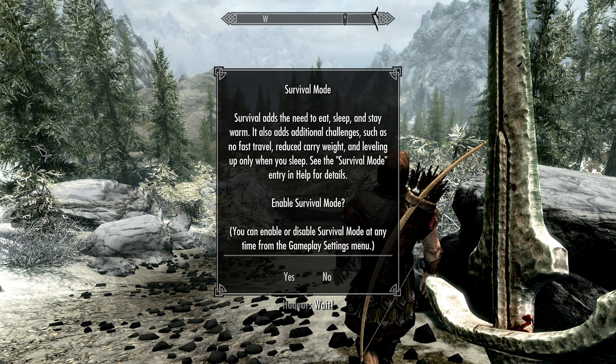When you first exit the cave, you're gonna get prompted for survival mode. You're gonna get this little box here asking you if you want to turn on survival mode. We're gonna start with turning survival mode on, really just to demonstrate what it's all about. However, if you want to turn it off, you can do it as it says here from the gameplay settings menu.